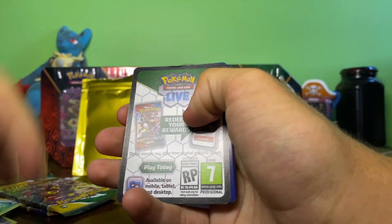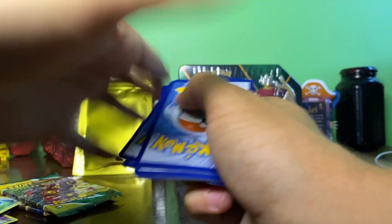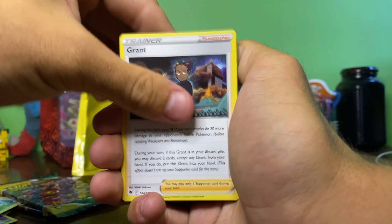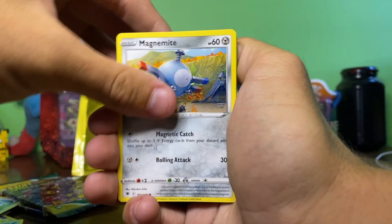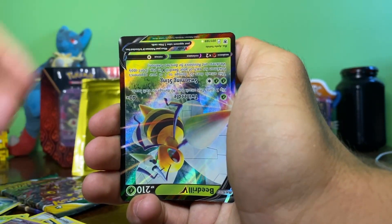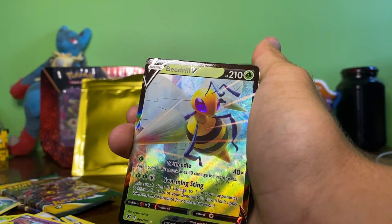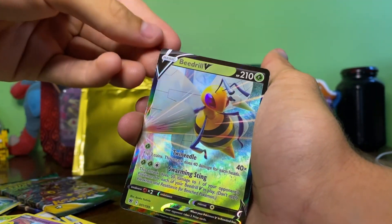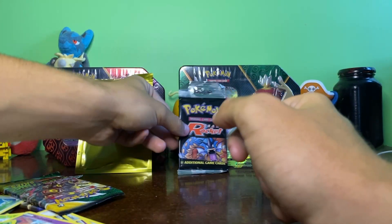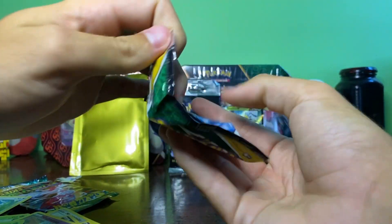Astral Radiance pack two — you can see that black border, we already know what that means. We've got Fighting Energy, Grunt Pillar, Swine, Electrode, Magnemite, Ralts, Sneasel, Mysterious Fossil, Brooch, and an upside-down Beedrill V. Not sure why it was upside down. I'm putting this to the back unsleeved for now because I'm doing something with it — it won't be unsleeved forever. Almost just opened the Team Rocket pack by accident — that would have been bad!